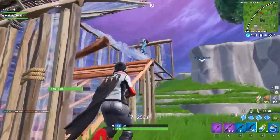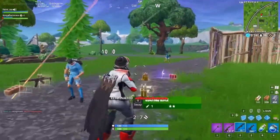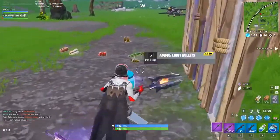Knowing how to play from the low ground is an essential skill, because building is not always an option — whether it's early game, you're running low on mats, or other players are just way too good at keeping height. And if used correctly, low ground tactics and peeks can be extremely effective. Without wasting any more time, let's get started.